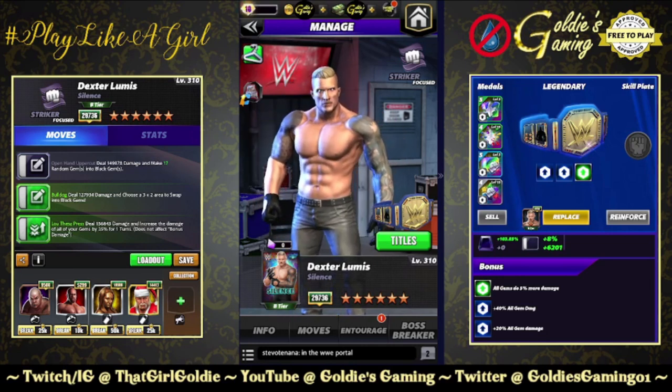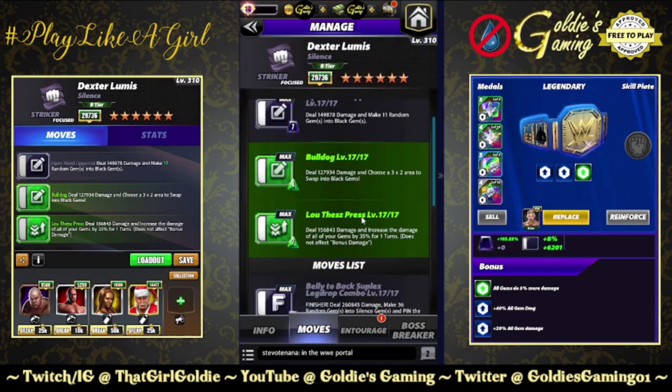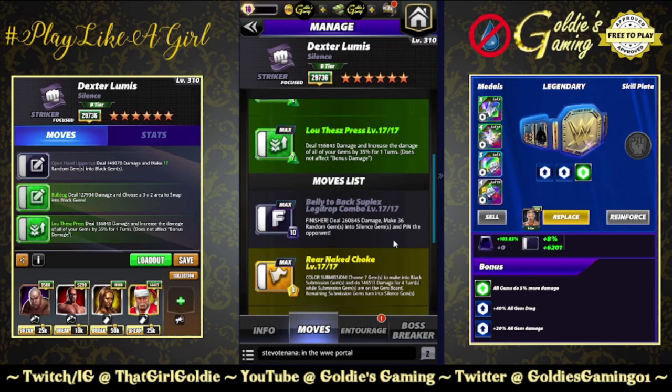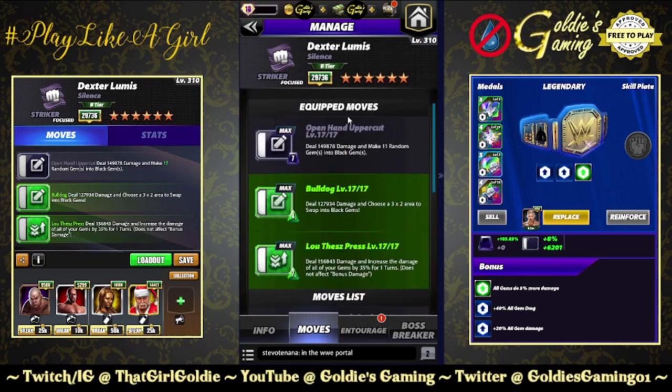Very excited to bring this preview to you. The first thing we're going to do is show the 3-star build. If you get him at 2-star bronze, finisher, sub, and the open hand uppercut is how I would run him at 2-star. But the 3-star build we're going to show is black 2 and 2 of the green moves. Black 2 is the open hand uppercut, 7 MP.